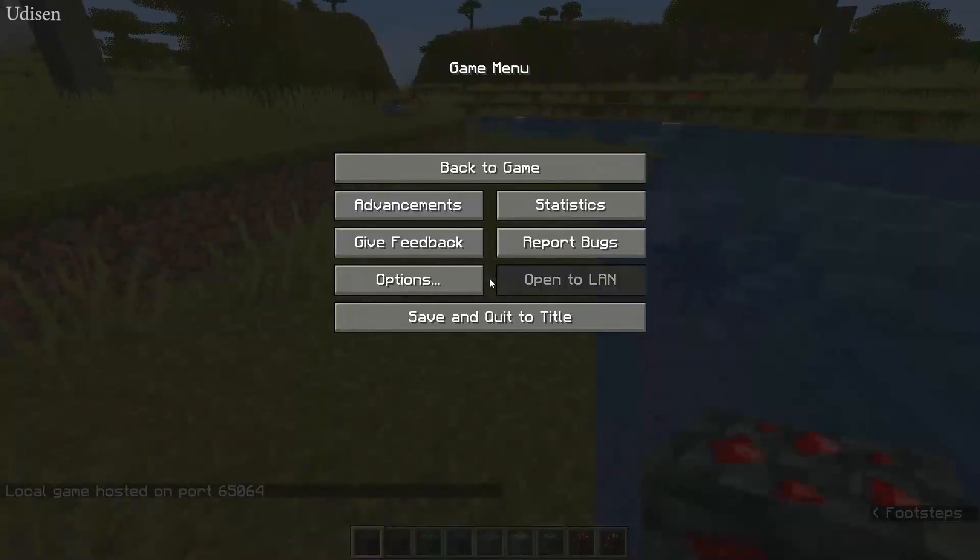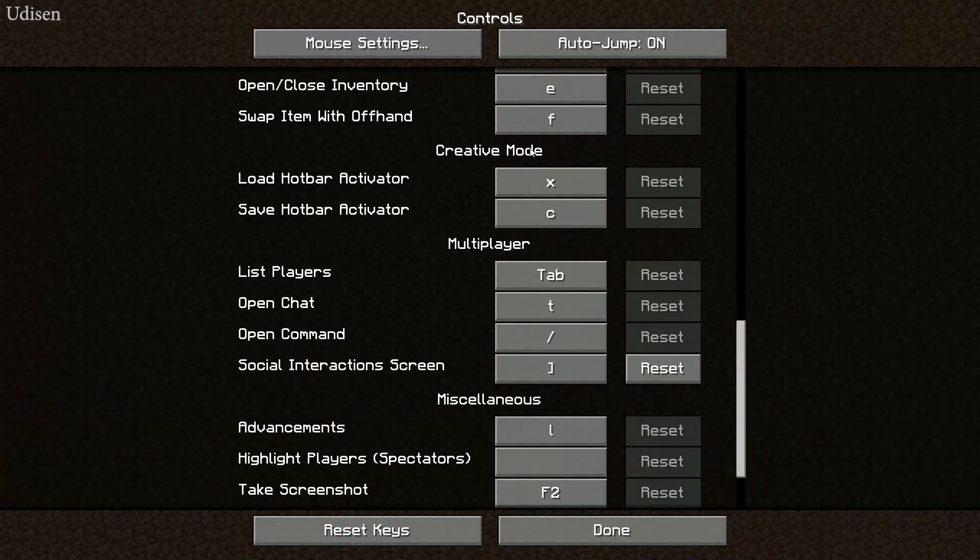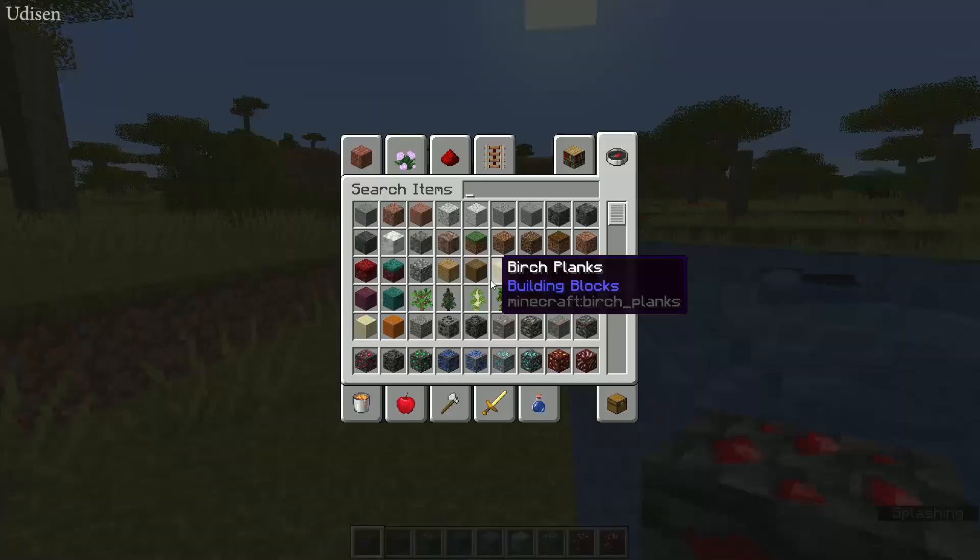Press Escape, go to Options, then Controls, scroll down and find the creative mode hotbar keybinds. Load hotbar is X, save hotbar is C. Okay, remember these keybinds now.